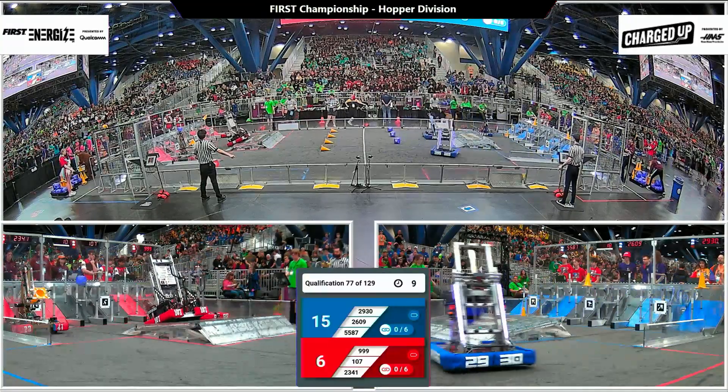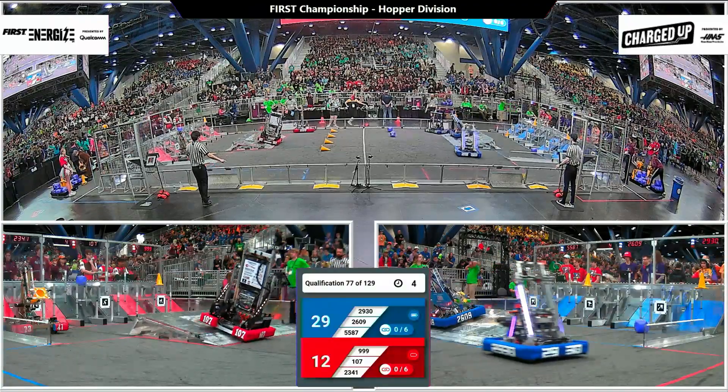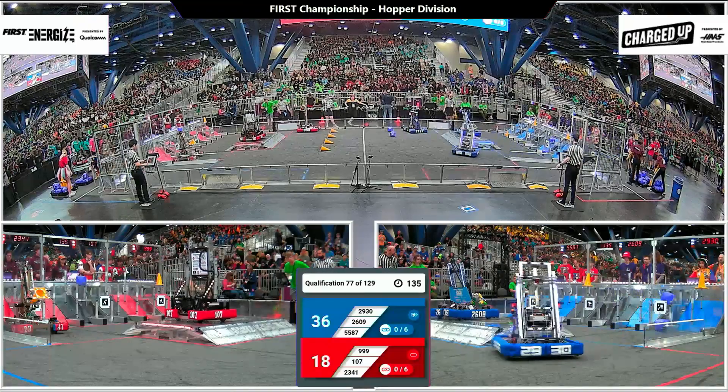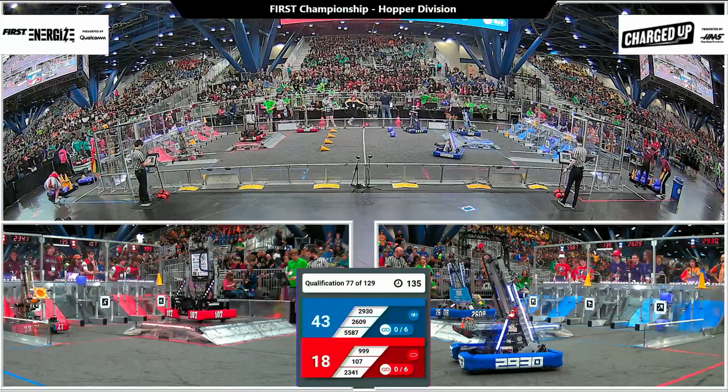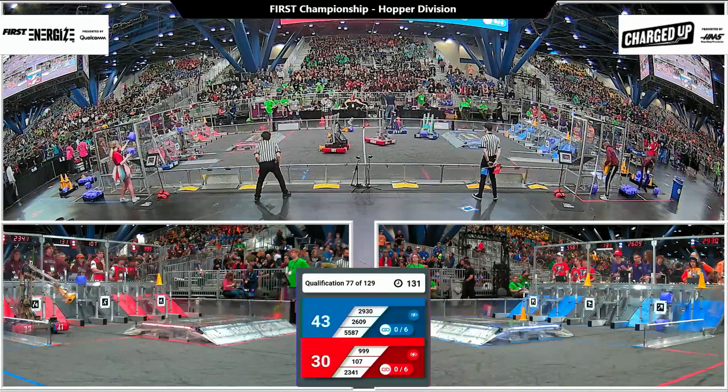Red Alliance scoring one, two game pieces in the high node — blue with three game pieces total. Sonic Squirrel is going back for two, three cubes now. Each Alliance has a robot engaged, which is going to help them with their activation bonus later on in the match.